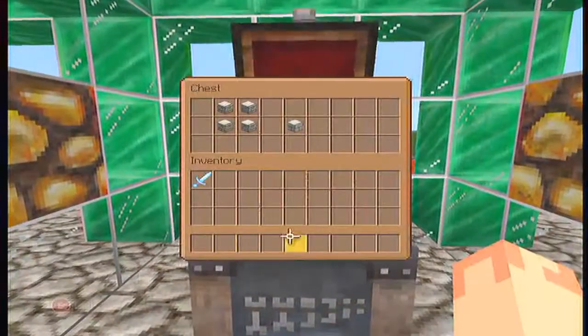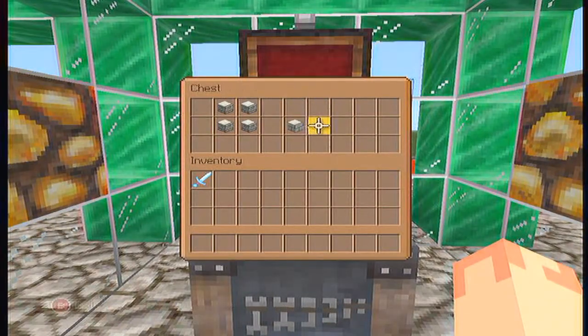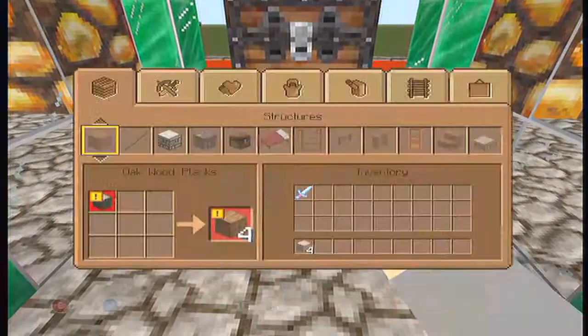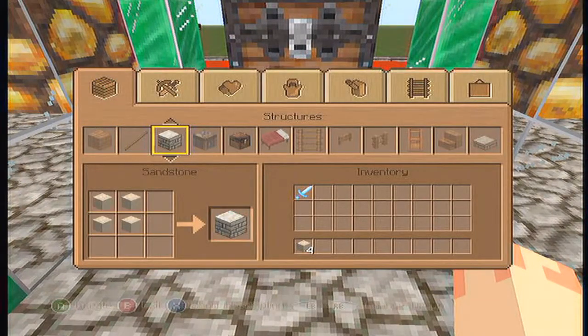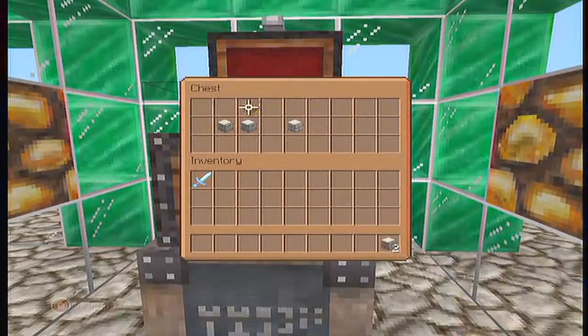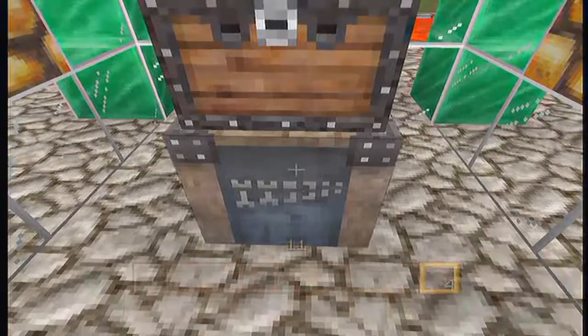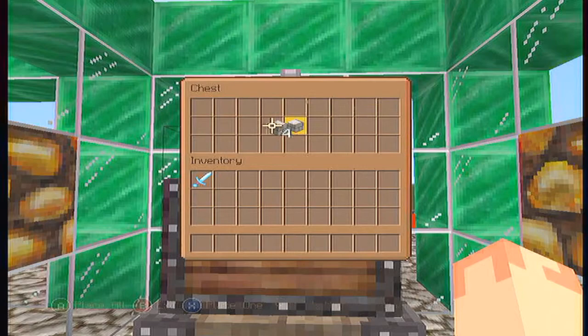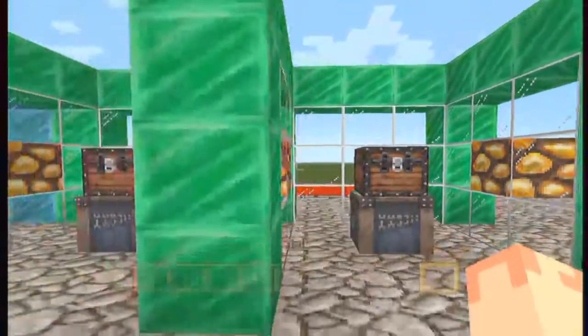We've got some new recipe changes. To make chiseled sandstone, you put in four sandstone and you get chiseled sandstone. Basically you need sixteen sand to make four sandstone, and then four sandstone to make one chiseled sandstone. It's a lot of math, kids — don't break your brain.